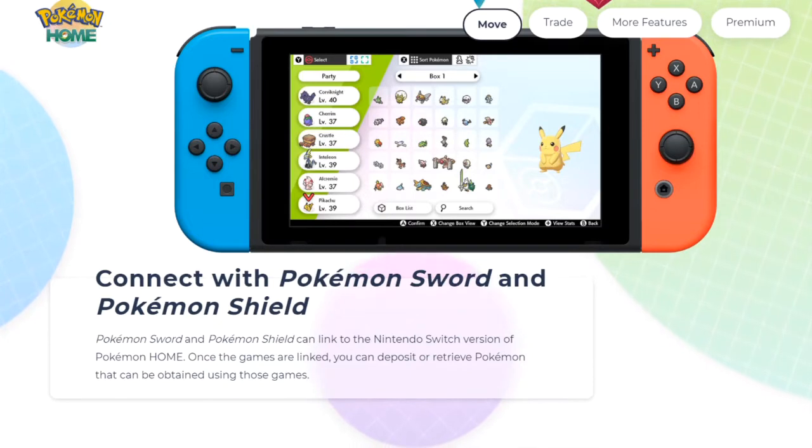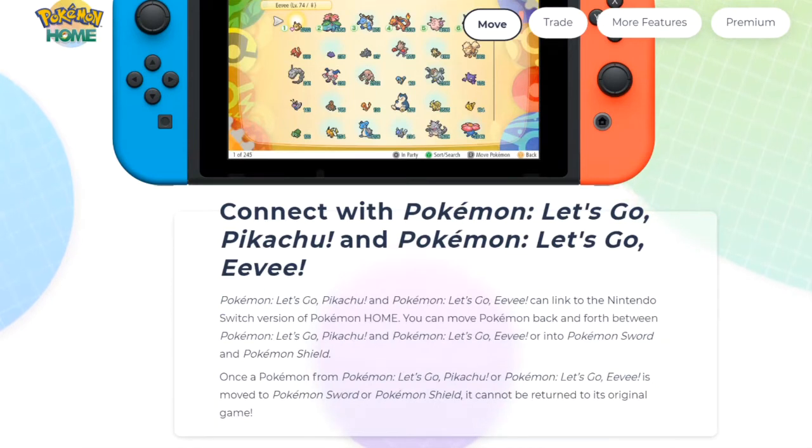It says connect with Pokemon Sword and Shield: Sword and Shield can link to the Nintendo Switch version of Pokemon Home. Once the games are linked, you can deposit and retrieve Pokemon that can be obtained in those games. So no National Dex — you can't just bring in any Pokemon; they have to be obtainable in the games in order to bring them in.